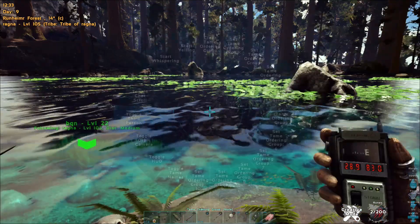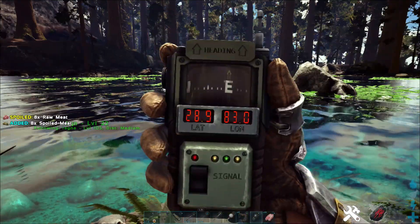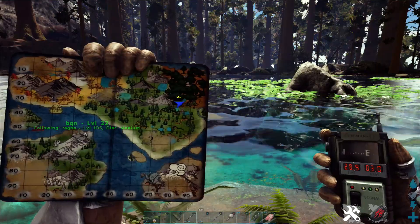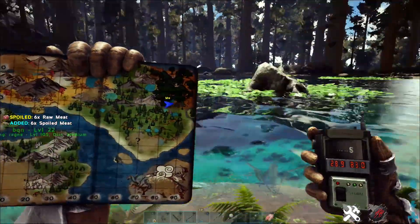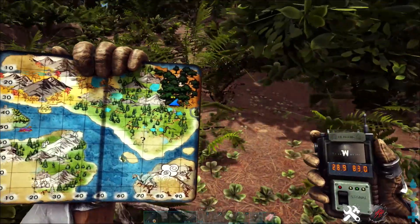So once again, 28.9, 83.0 is also one of the warm spots on the map and fairly decent to get to. If you found this useful, do make sure you leave a like, check out the rest of my guides and content, and I'll see you ratbags later.